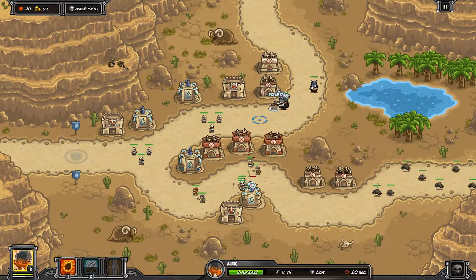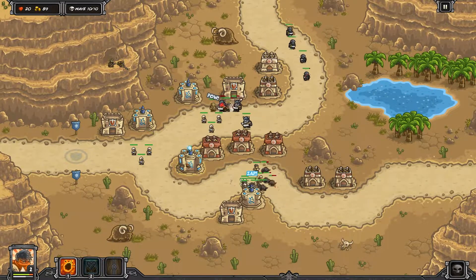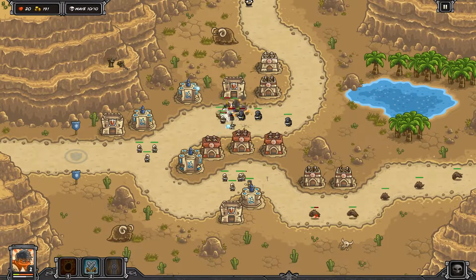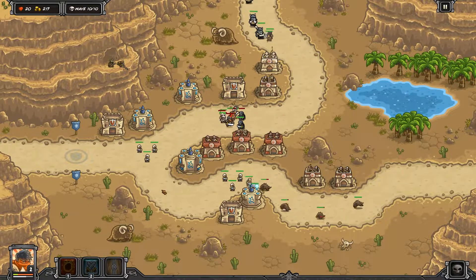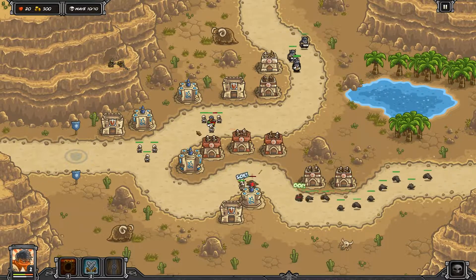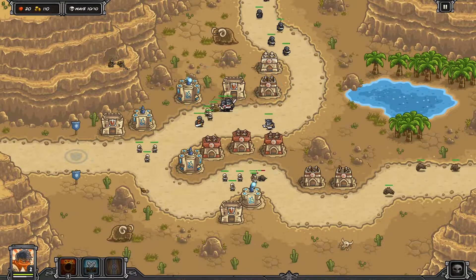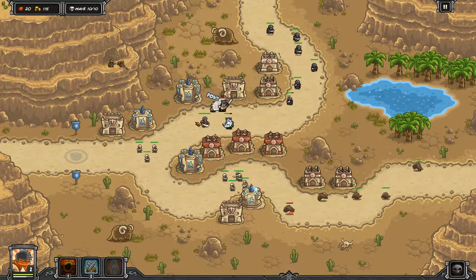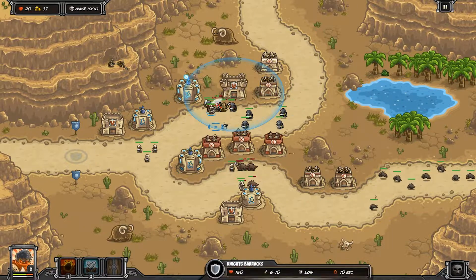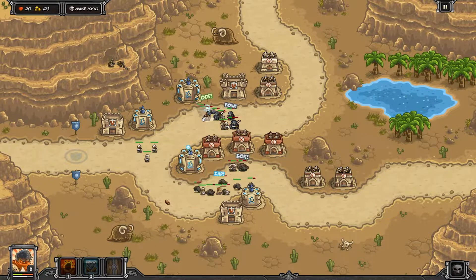Wolves are coming down the bottom and immortals are trickling in on the top. We're hoping to stall them with the level two barracks, clumping everything up for a rain of fire. A bunch of wolves hit the bottom — three level three archer towers make very short work of them — while Aleric stalls the immortals and thugs at the top.